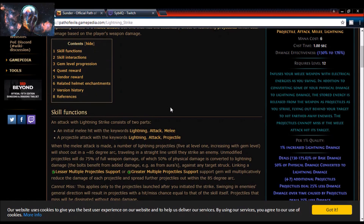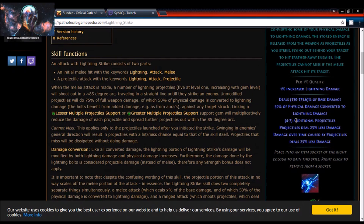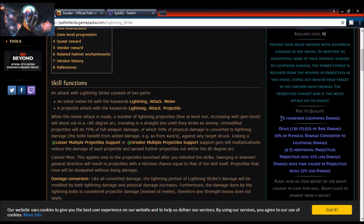So the skill can be scaled two ways — heavily toward the melee hit or toward the projectile damage. The damage numbers show it deals 130 to 175 percent of base damage, 50 percent of physical damage is converted to lightning, and fires four to seven additional projectiles that deal 25% less damage. The skill infuses your melee weapon with electrical energy, converting some physical damage to lightning, and as long as the initial melee hit lands, the projectiles will automatically hit targets behind it.